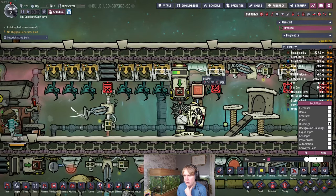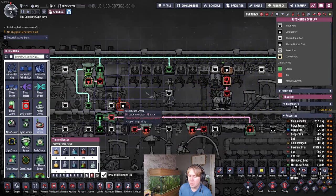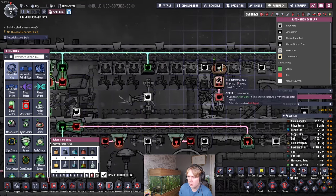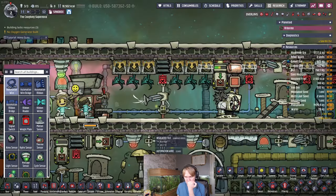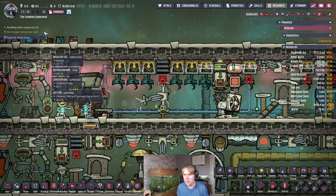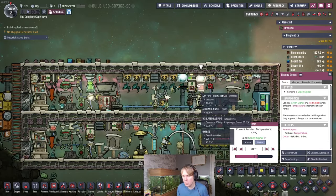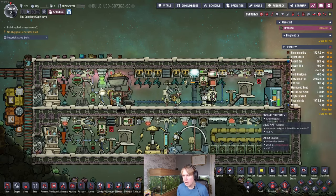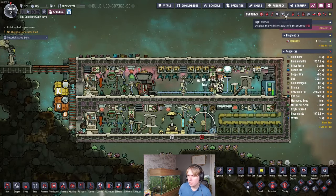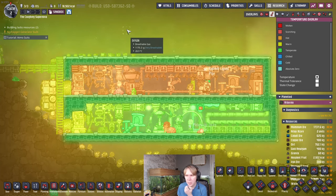We want to remove a crown molding here and put a thermo sensor to ensure the metal refinery doesn't activate if the room is getting too hot. We don't want the room to get above 70 degrees because it'll start scalding the duplicants. That wire comes all the way around here - we'll set this to send a green signal if below 70 degrees C. You can see this room is going to heat up as they do the metal refinery, and then this will stop once the room is too hot. The polluted water will just keep recirculating and keep feeding the peppers.